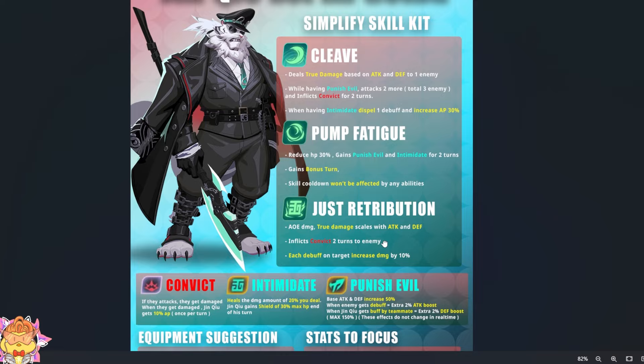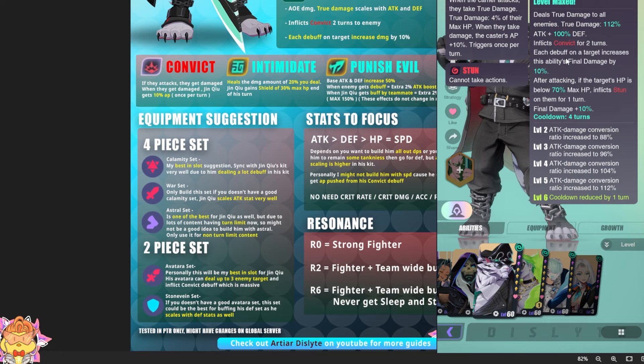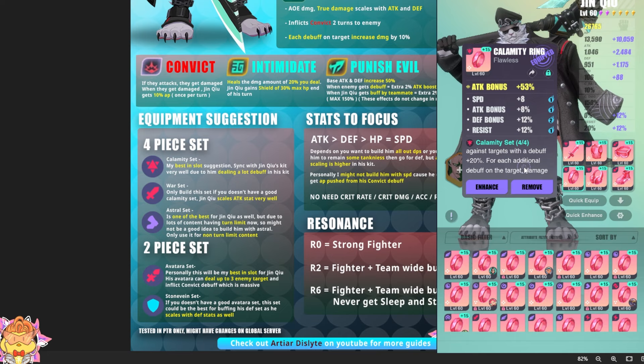Most importantly, this is the equipment suggestion. Calamity set will be the best set for Jinchue if you are able to make a team that can deal a lot of debuffs to the enemy. Because when you deal debuffs to the enemy, your teammate is getting Punish Evil when you are R2. You also deal more damage due to the Calamity effect. And your S3 also increases your final damage — each debuff on the target increases it. This will stack with Calamity set.